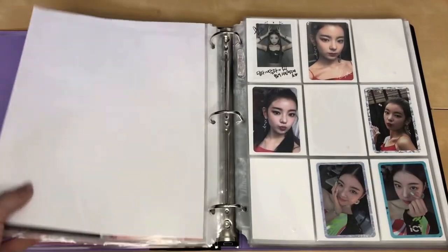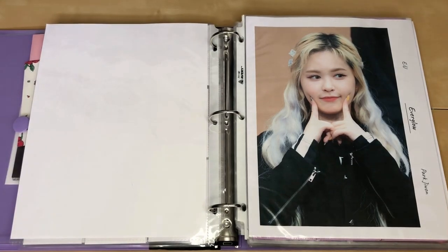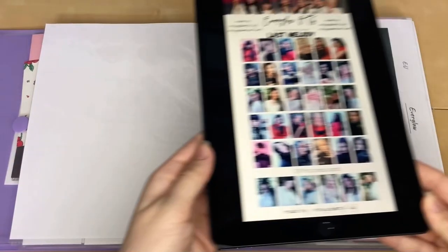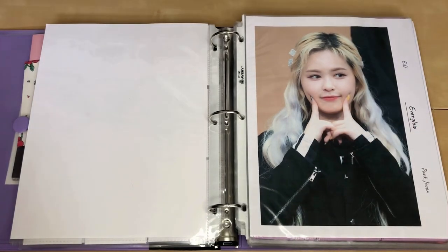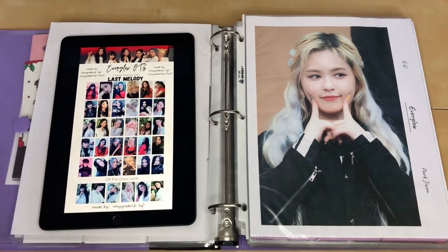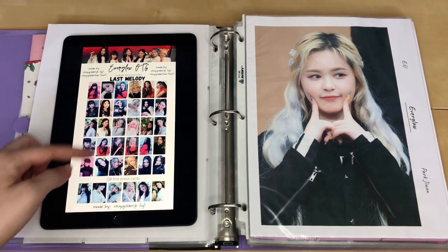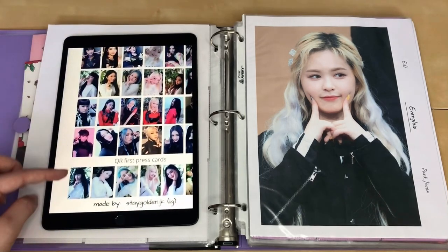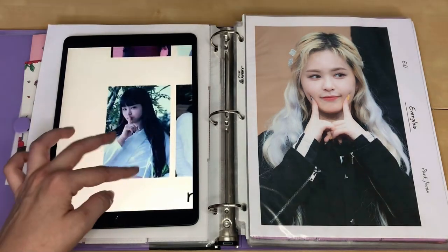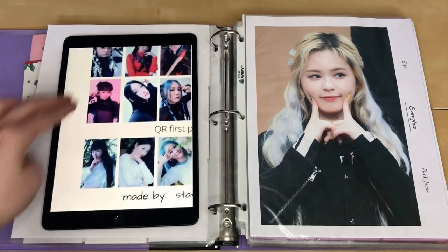Now we're moving on to Everglow — just a heads up, spoilers for the Everglow photocards if you don't want to see them, skip ahead about a minute. These are the photocards for the Everglow comeback. There are six of them: five regular photocards for EU and then the QR first press card, which is really cute. They give me Luna photocard vibes, especially the outdoorsy ones.